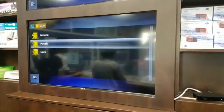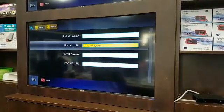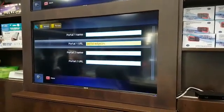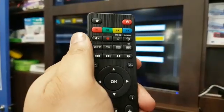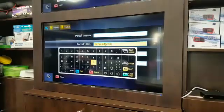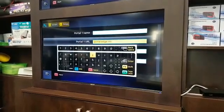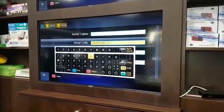Go into portals, click OK, and open portal one. Whatever URL is written there, you need to delete it. Use the KB button to bring up the on-screen keyboard, then wipe everything and type in the new address.